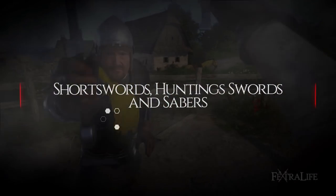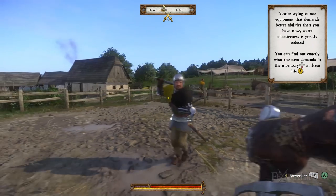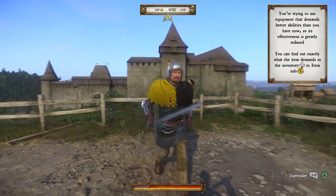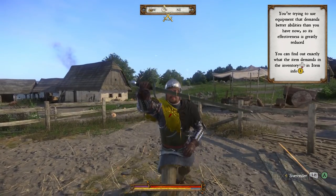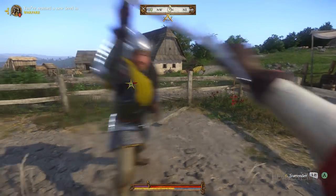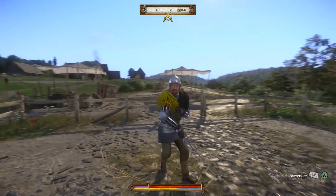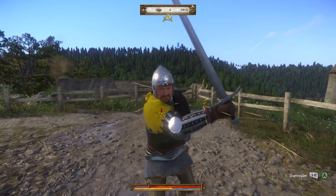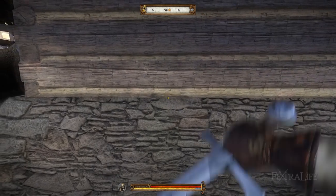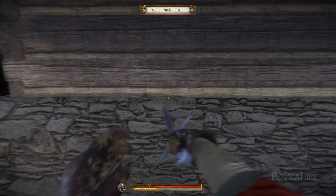Short swords, hunting swords, and sabers all have a faster attack speed than long swords, but they have a much shorter reach. They also scale with agility instead of strength and gain damage based on this stat. The increases vary from blade to blade per point in agility, but it's usually 1-2% more damage per point in agility above zero. Each weapon has its own scaling, much like Dark Souls, so they are not all created equal. Short swords generally do a decent amount of both stab and slash damage, making them very versatile against targets that aren't heavily armored.